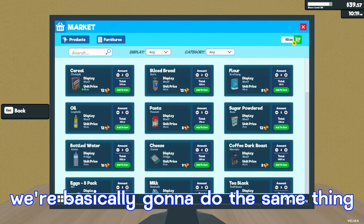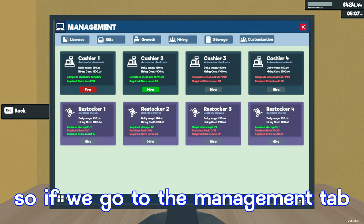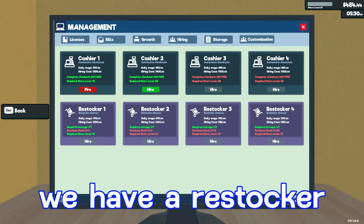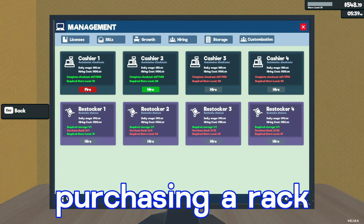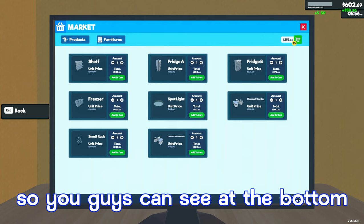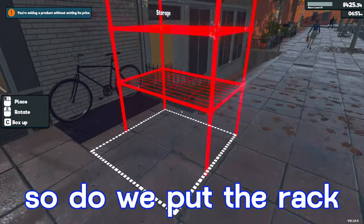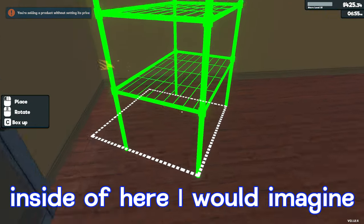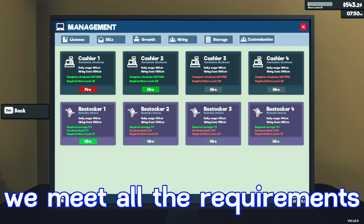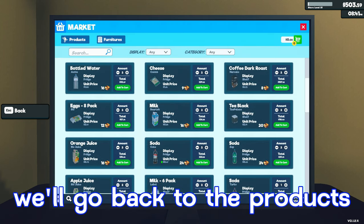Now that we've re-bought all of our items, we'll basically rinse and repeat. I remember we can go to the management tab — we have our first cashier hired and below that we have a restocker. We meet all the requirements except purchasing a rack. I'll go back to the market — at the bottom we have a small rack for $200, so we'll buy one of those. Now that we have the small rack, we go back to the management tab, we meet all the requirements, and we'll hire the restocker.